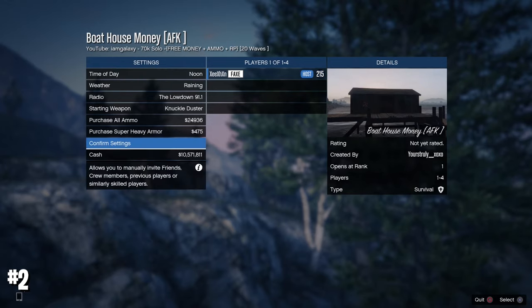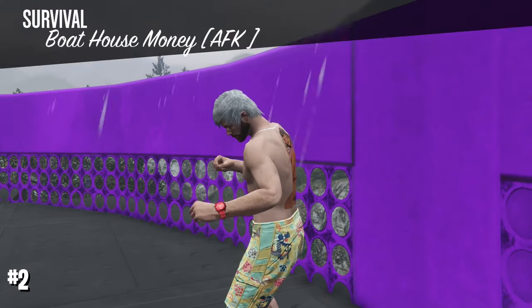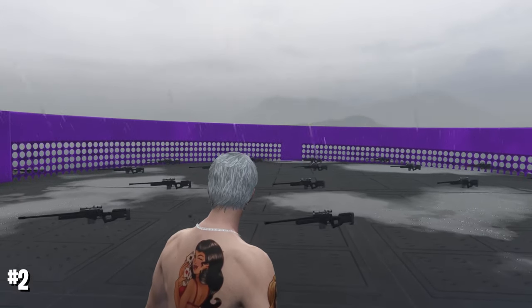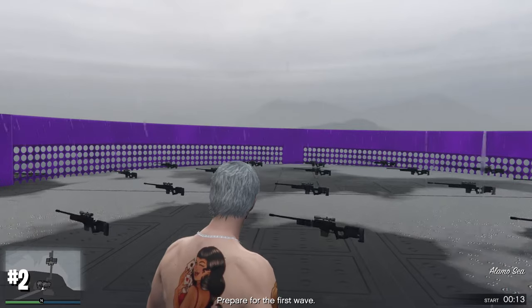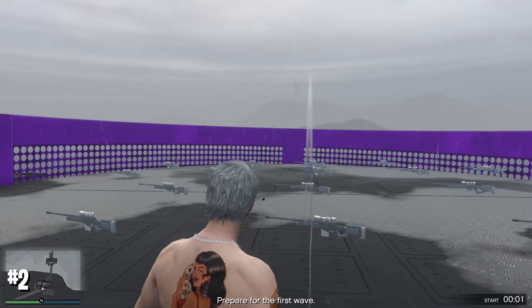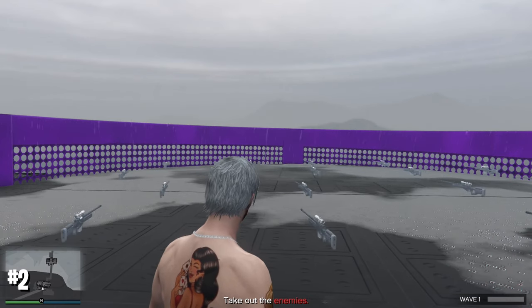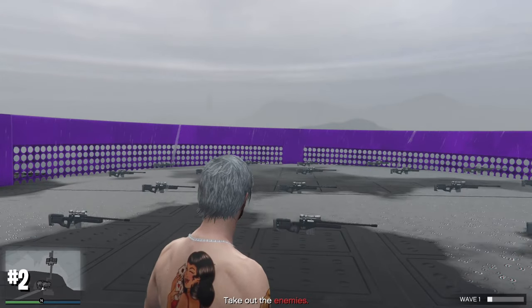I have many jobs like these and all the links are in my Discord server, where there are also people who can help you get the money. So I started this mission — it's a survival. This is going to give you about 70,000 if you're playing alone, and if you play it with friends you're going to get more than 100,000 within a few minutes without doing anything. I'm just going to stand still — there are 20 waves, and you'll get 70,000 to 130,000 depending on how many players you have.